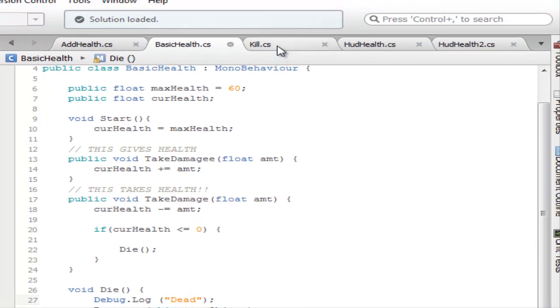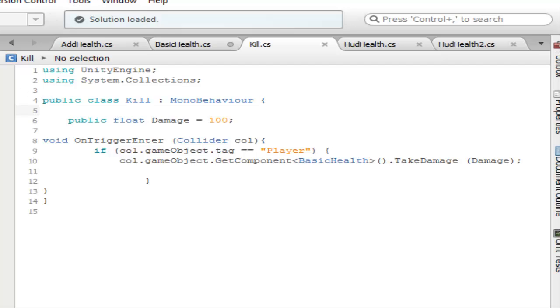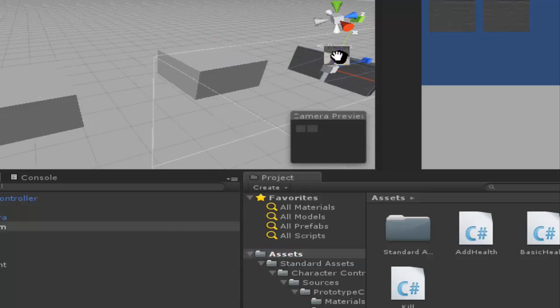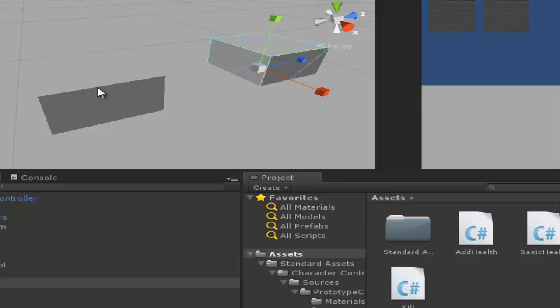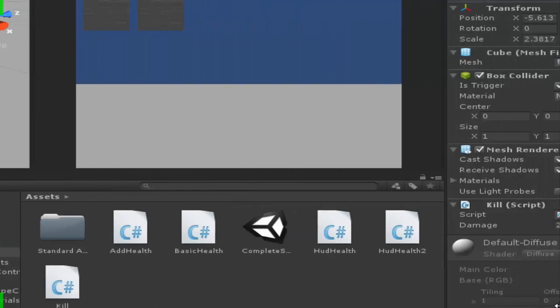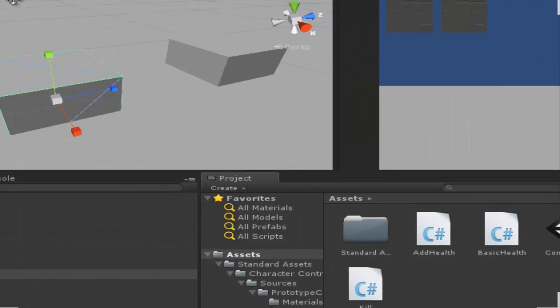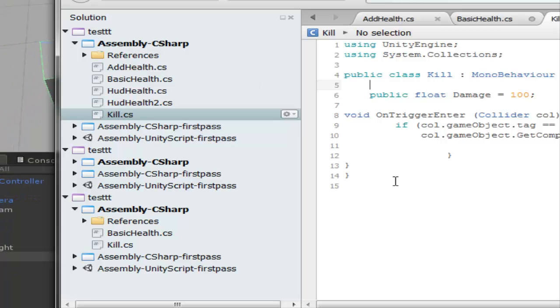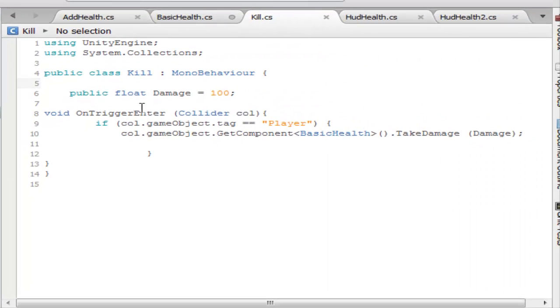Let's see — we got these two boxes. This is the one that takes your health, and that's the script I got on it for take damage of two. Make sure both of these boxes are triggers. Now we made a public float called damage — I had it set to two in the inspector. It's public so we can change it in the inspector. We got an OnTriggerEnter — make sure it's a collider. If the collision is with the game object tagged 'player', get the player's GetComponent of BasicHealth, which is the name of our health script, then call take damage.